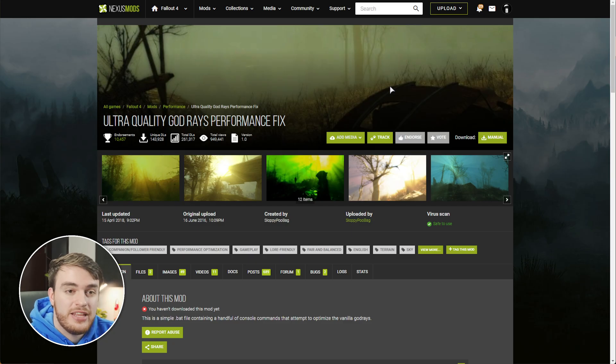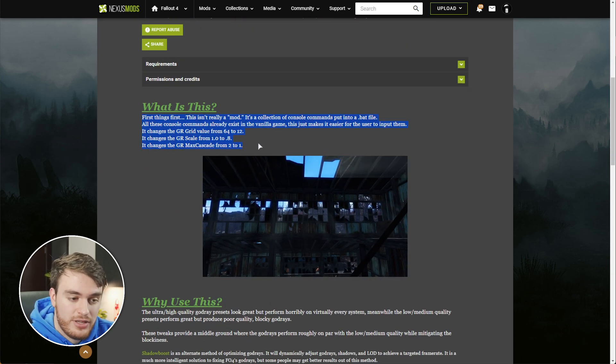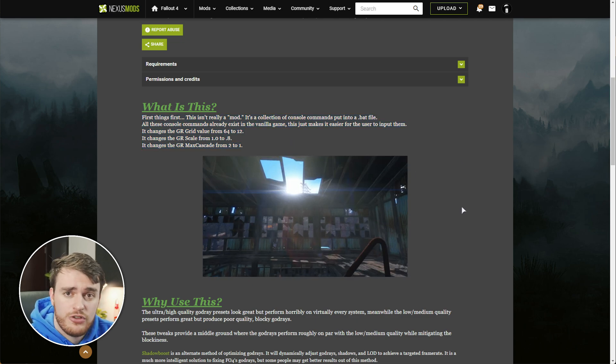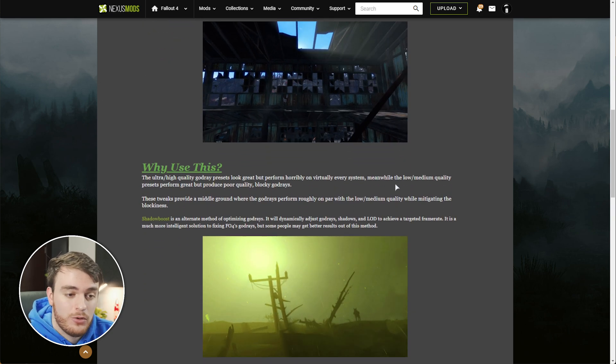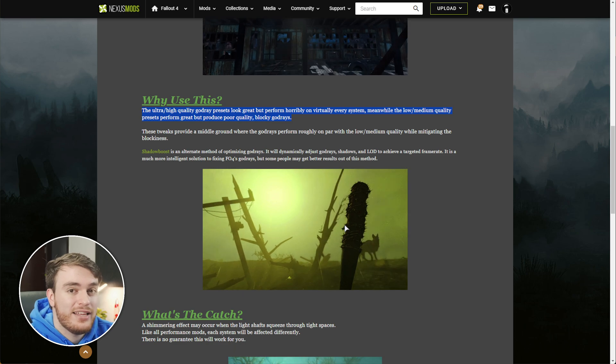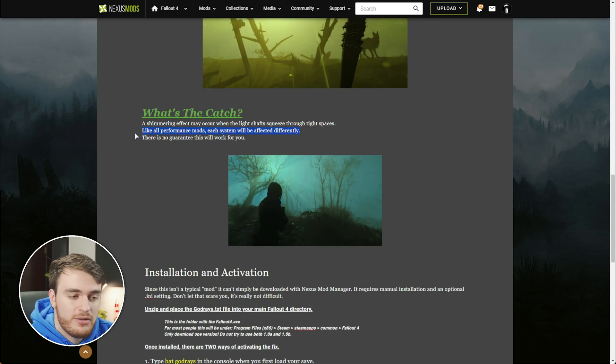Next up, the Ultra Quality God Rays Performance Fix. You may think that cranking down settings usually gives you better performance, and it does. Lowering the god ray quality in Fallout 4 will give you better performance, but this mod aims to add more stability to the game by changing the way that vanilla god rays are rendered, optimizes them, and gives you a bit more performance. Out of the box, this should automatically change a couple of things, and it should make rendering god rays a bit cheaper, while keeping them looking pretty much just as good. There's almost no downside to installing this, and you can actually crank up your god ray settings in order to get a better quality gameplay experience. It's definitely a worthwhile install. The catch is there may be a slight shimmering effect, which may not be for everyone — if you don't notice it, great; if you do, you'd probably want to disable this mod after installing it.